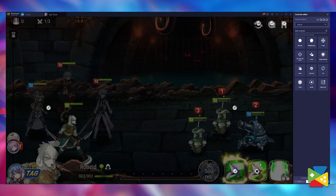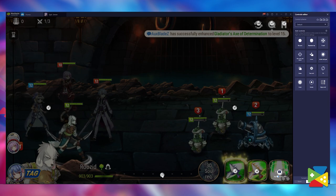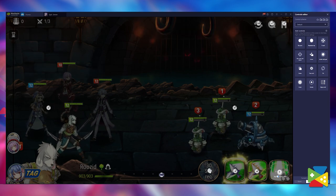Once the Bluestacks key mapping tool appears, you can start to drag and drop the actions on top of whichever icon you want, and then assign a key for it. And with that, you're all set to play with your keyboard or even mouse.